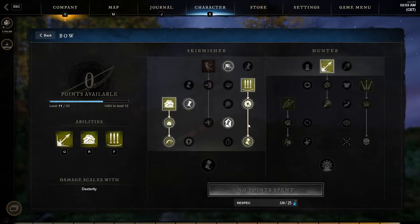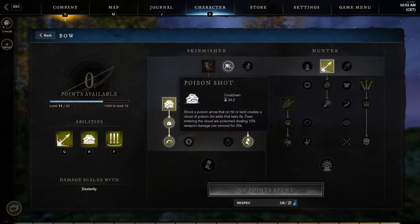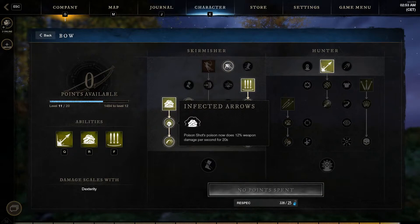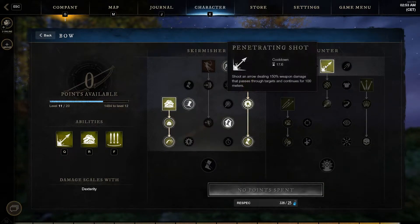This is what I would use for hitting multiple people if I'm just trying to damage a whole group, because of Volley and also Poison Shot — which is very good for one individual but also multiple because it hits like a bomb, as you can see right there. We also have Penetrating Shot, which is 150 weapon damage that passes through targets, so you can hit a line of people and do a bunch of damage, which is super awesome.